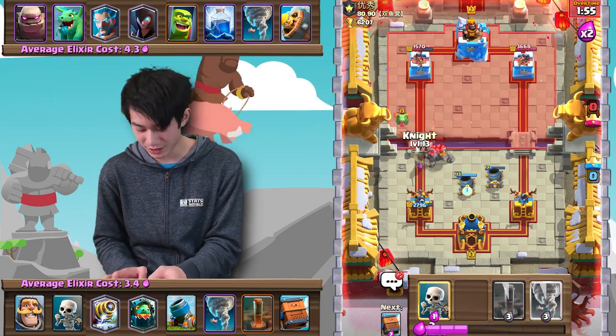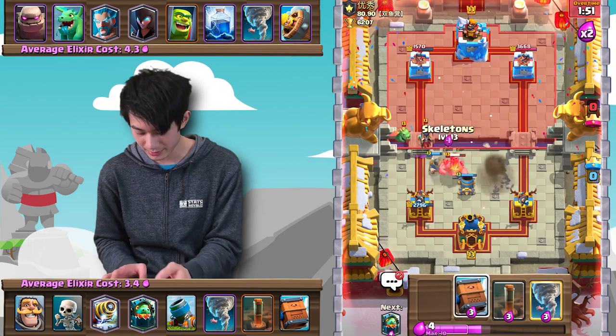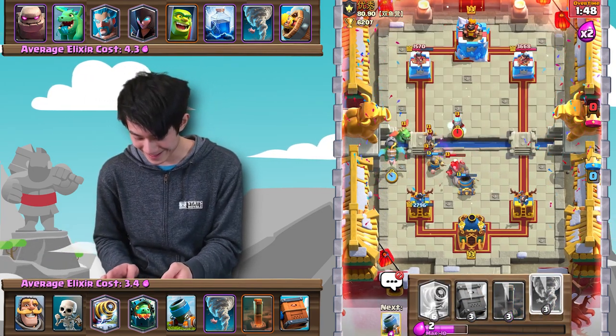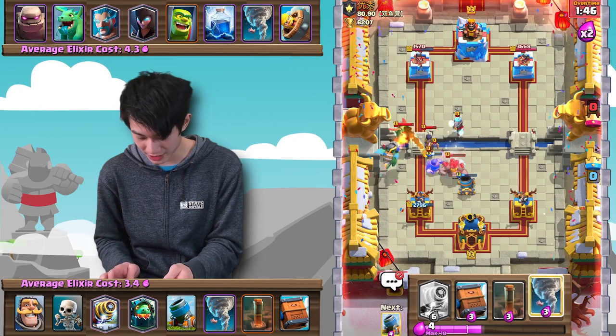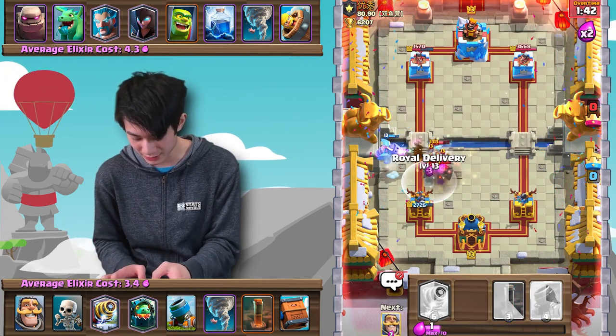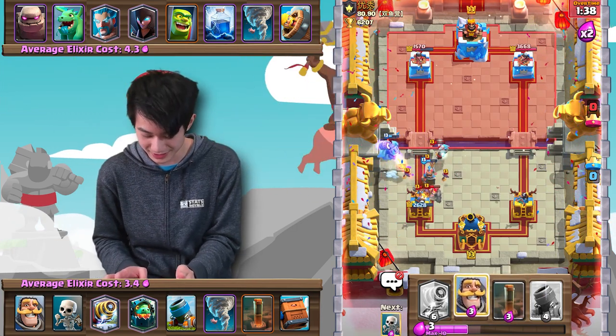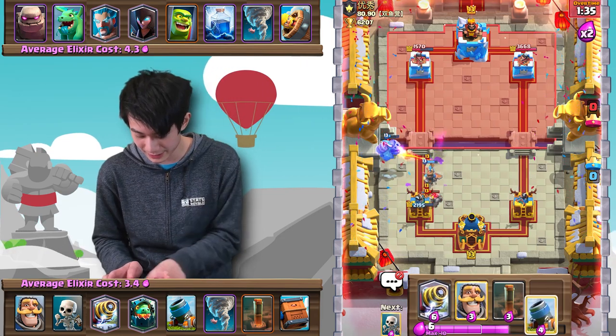Should have played the Sparky at least one more tile farther backwards. Inferno Dragon will do a great job here. He misses the Nado, which is actually essential — very, very lucky. It is what it is. We're still ahead here. I don't really feel like going in with a Mortar on offense because he definitely has his Golem in cycle.